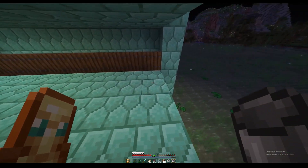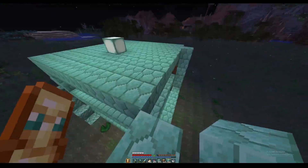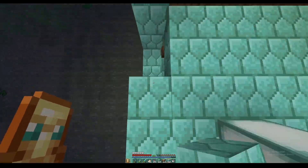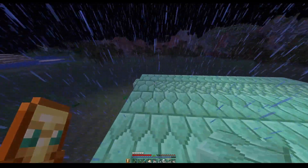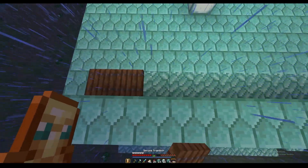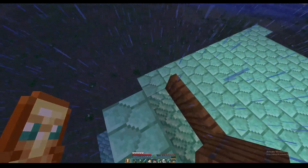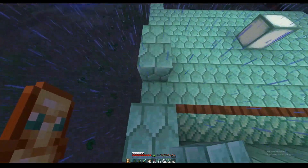We basically have the gist of it done, now we just need to fill in all the walls. Now we're going to go to the very top and add our last layer like this — open them all up.